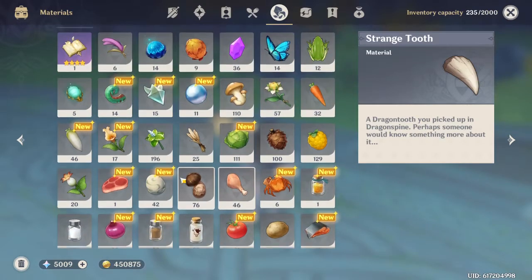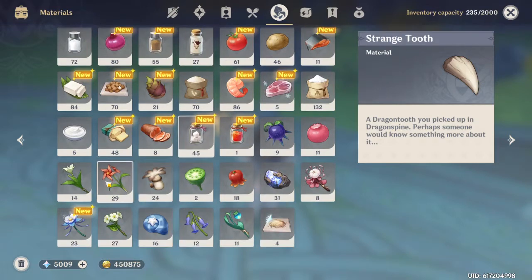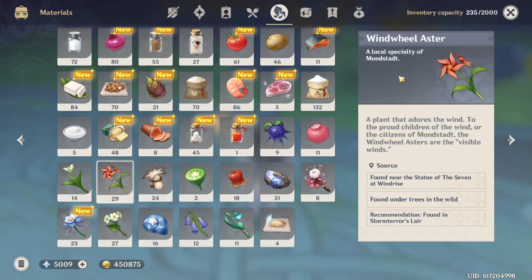For those of you who don't know what these things are, they are these red pinwheel-like flowers that are enhancement materials for characters. Some characters that require these are Traveler and Bennett.